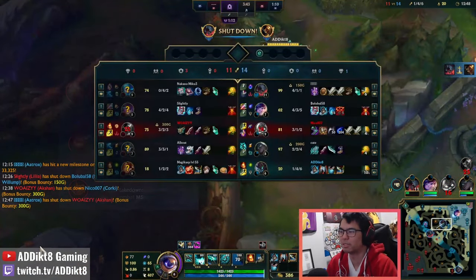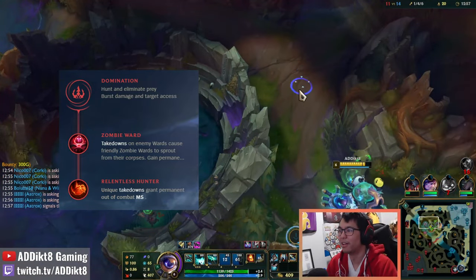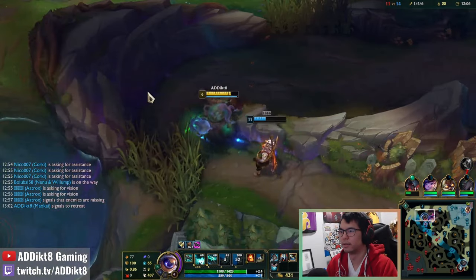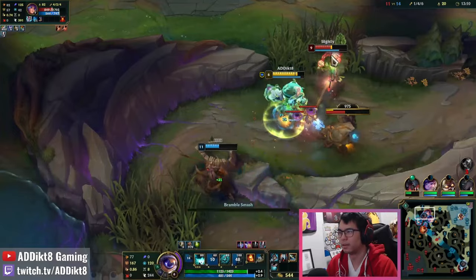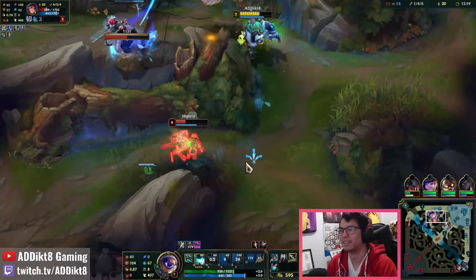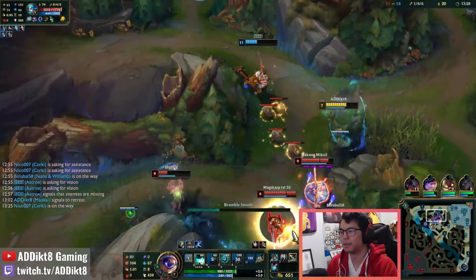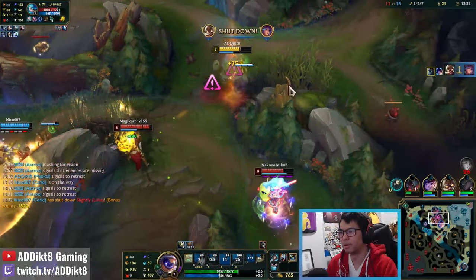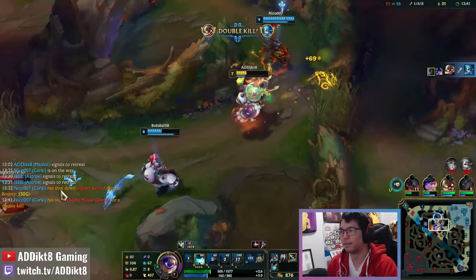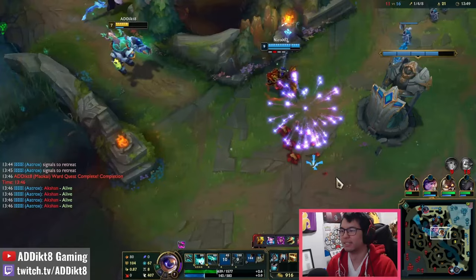The next most common secondary tree I take is the Domination tree, where I specifically target the Relentless Hunter rune. Movement speed is king for macro support, and having that extra movement speed on a roaming support like Maokai is crucial. If I don't need access to Hex Flash for lanes where there isn't a ranged support, I tend to take the Domination tree instead. Against tanky melee supports like Leona or Nautilus, there's no point in flashing forward if they'll be flashing onto me instead. I've really enjoyed Relentless Hunter in these tank-vs-tank matchups as it also allows me to out-roam the enemy support. The other useful rune from the Domination tree is Zombie Ward, allowing for even better map control in addition to your saplings.